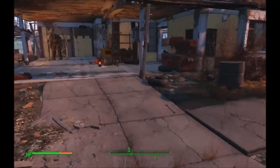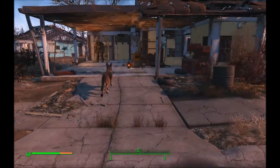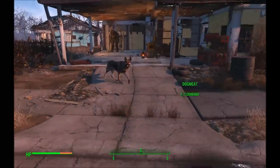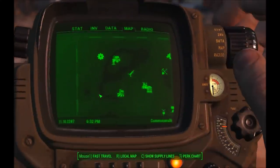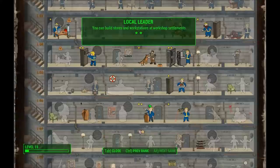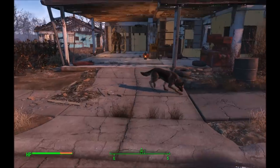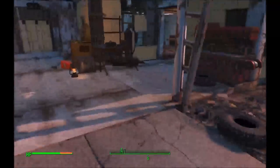Hello friends and welcome to this quick video on supply lines. They can be a bit tricky at the start but once you understand how they work they're very simple. One thing to note: in your Charisma you need at least the first perk of Local Leader, which lets you establish supply lines between your workshop settlements. It requires at least six points in Charisma.